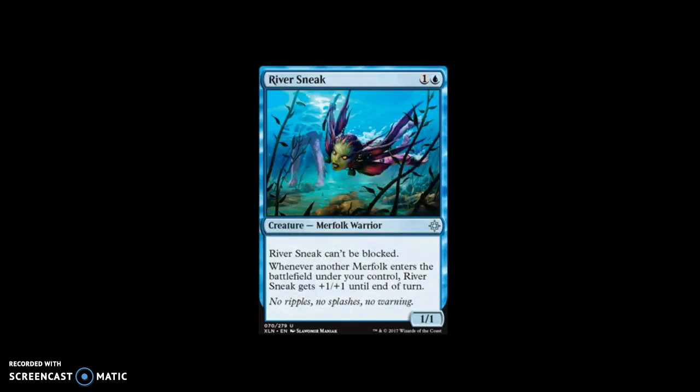Our next card is River Sneak. For one and a blue, it is a creature — Merfolk, uncommon. River Sneak can't be blocked. Whenever another Merfolk enters the battlefield under your control, River Sneak gets +1/+1 until end of turn, and it's a 1/1. I'm actually kind of excited about this because we've got that enchantment for Merfolk, so every time you cast a Merfolk, you get to create another 1/1 Merfolk with hexproof. I think this has some potential in that deck.